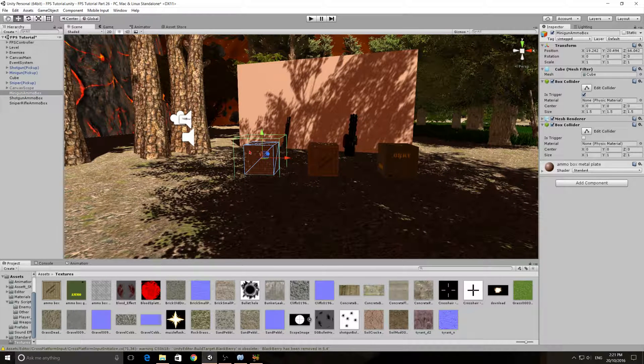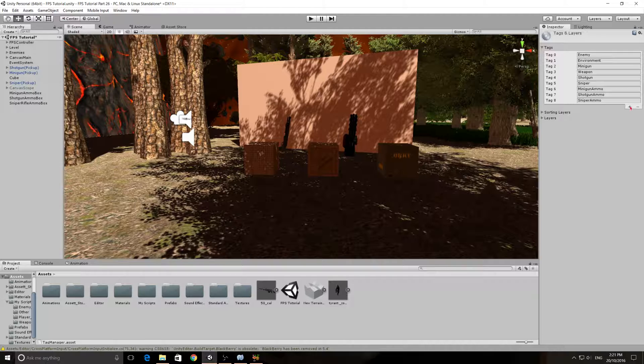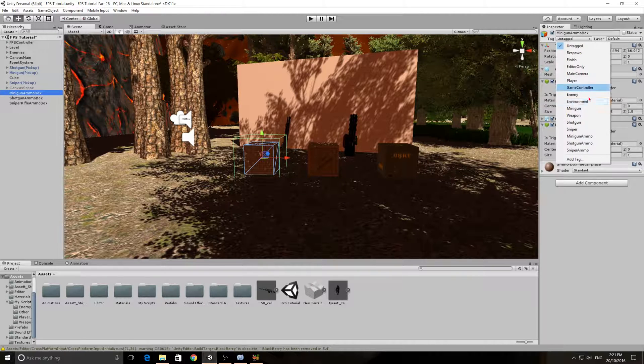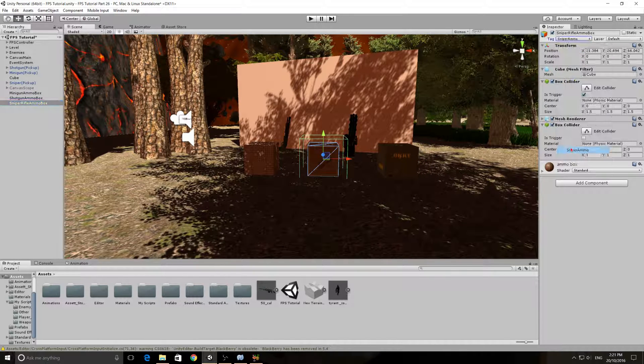Now that we have these boxes set up, we can go ahead and tag each one. I've already made the tags: minigun, shotgun ammo, and sniper ammo. So make three more tags and spell them exactly like that — make sure you put the capitals where the capitals are. If you want to learn how to make tags, just go in here and press the plus button to make a new tag. So I'll tag the minigun, the shotgun as shotgun ammo, and the sniper rifle as sniper ammo.